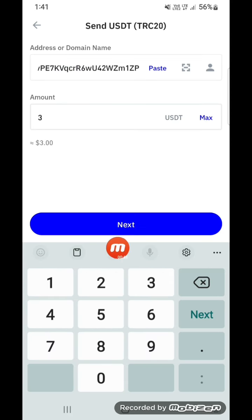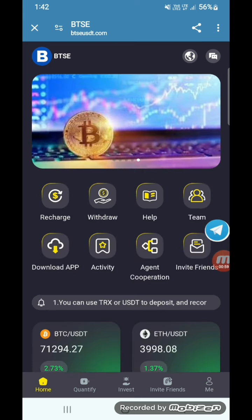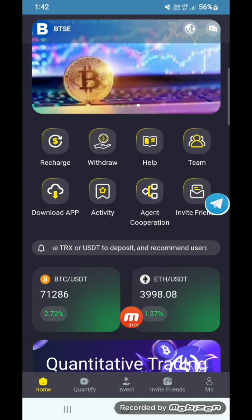You can read this — there is the bonus, deposit and withdrawal, share, team app, and logout. Here is the basic amount and promotion amount. And here you can check the financial account and experience account.